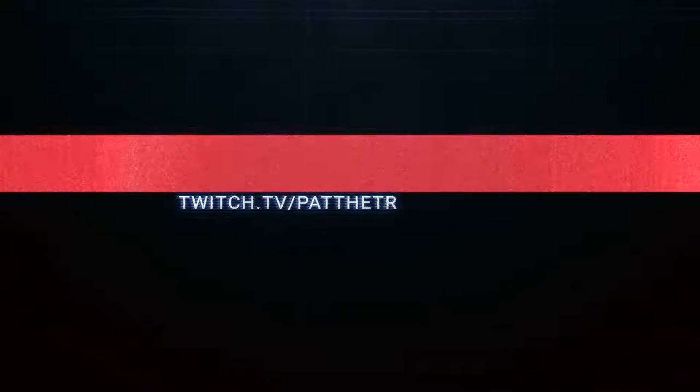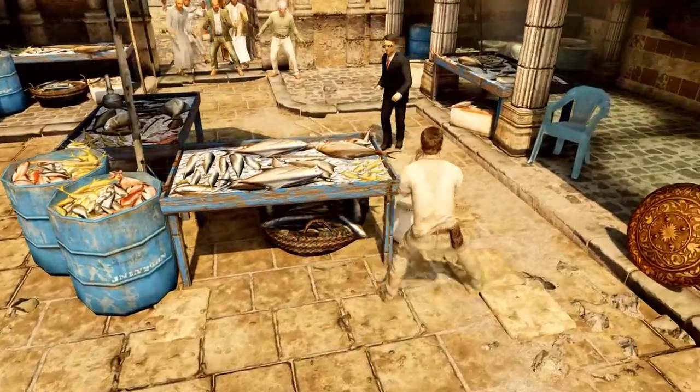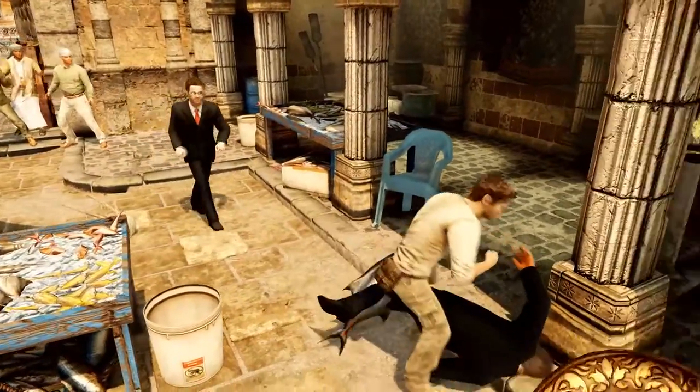Hi, I'm Pat the Trophy Hunter and in this video I'm gonna show you how to get the He's Gonna Need a Sturgeon Trophy in Uncharted 3 Drake's Deception. This trophy can only be earned in Chapter 10, Historical Research, where you will have to hit three enemies with fish in the market.